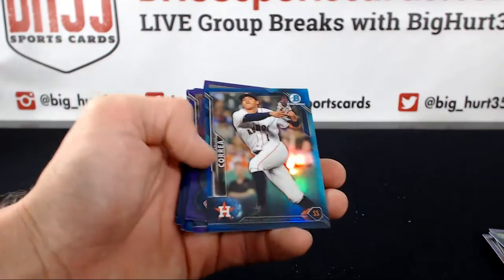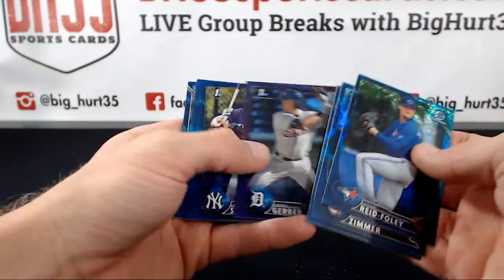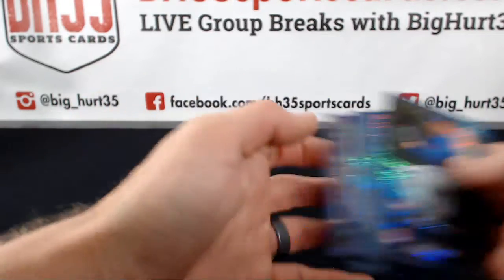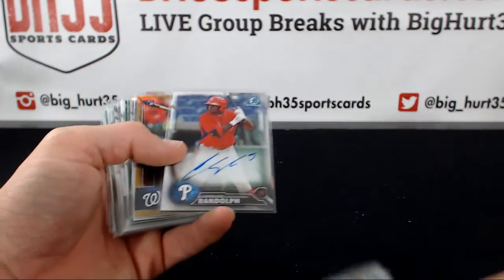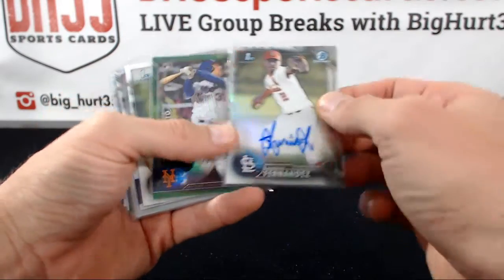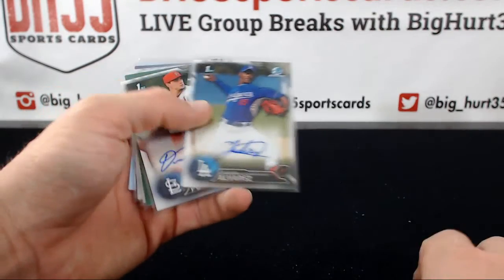Sanchez refractor, Sanchez purple. Nice Alvarez refractor auto, Randolph gold, Trey Turner, Fernandez refractor auto, Conforto green to 99 — more refractors. Very nice case.